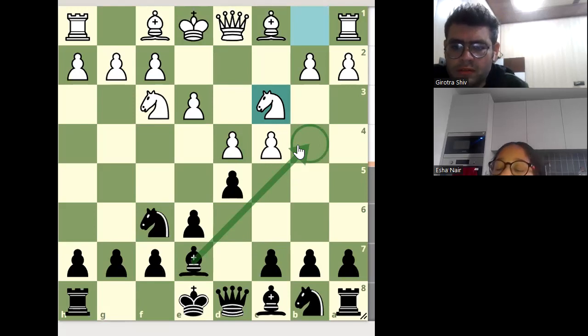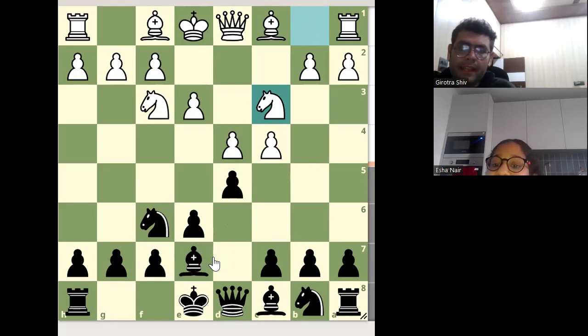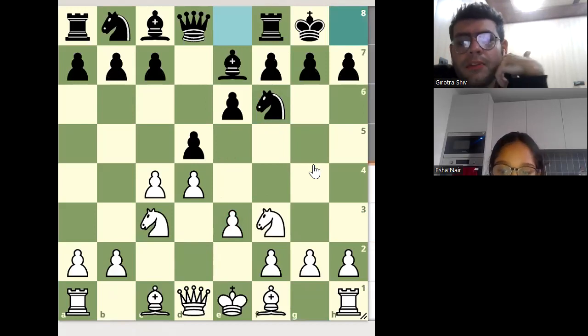White wants to move the bishop twice but Black cannot. What is the obvious move after activating both pieces? Castling. Castling is the best move here.